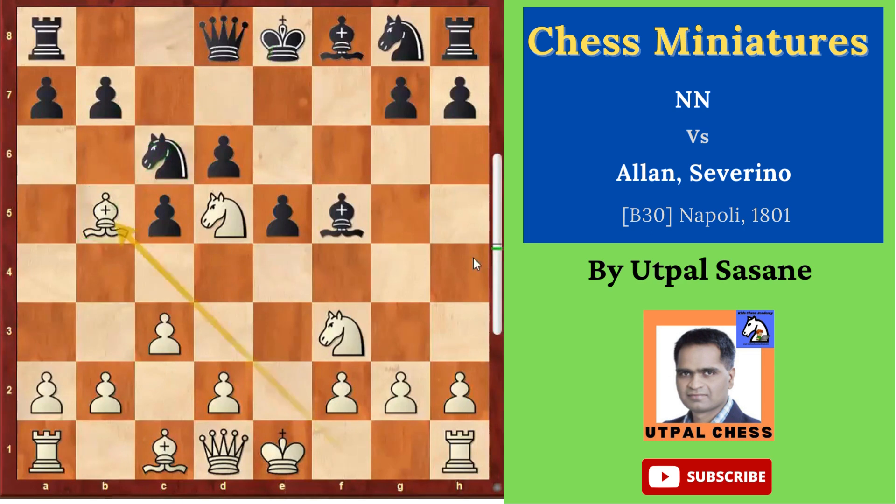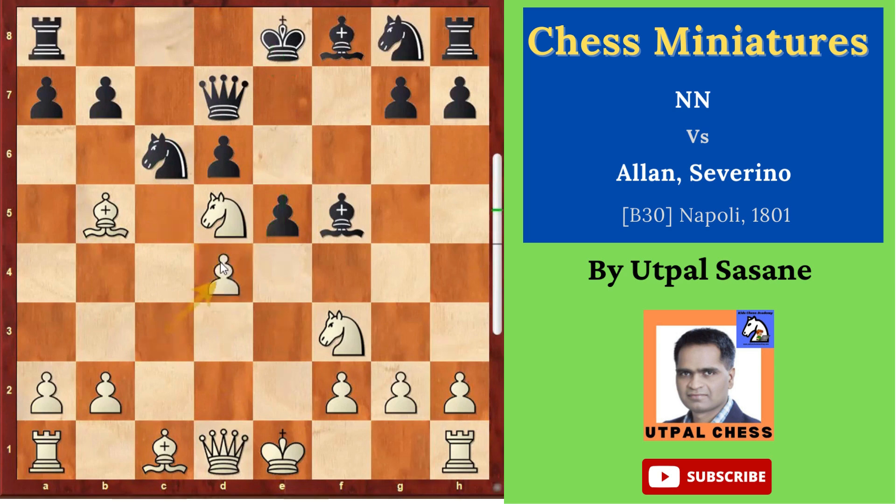D4 — yes, you have to attack the king, you have to open the center. You have to exchange the pawns, and that's what he's doing. Cxd4, cxd4, and then he made long castle — queenside castle.